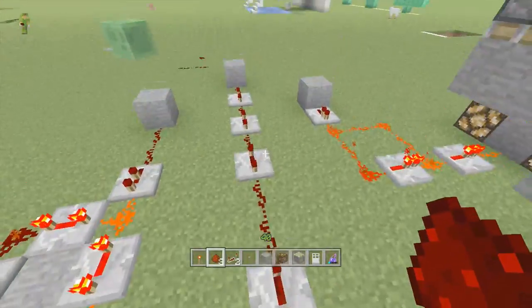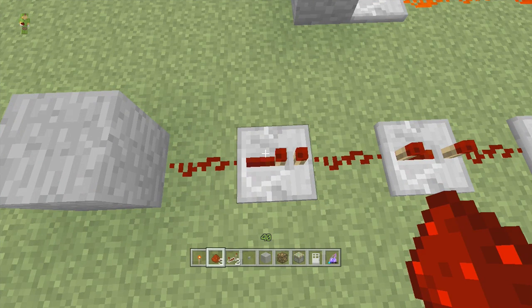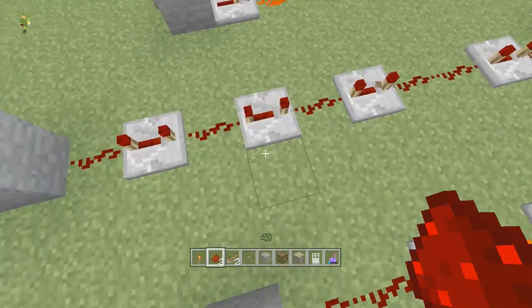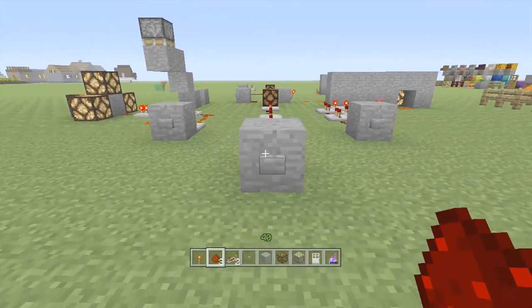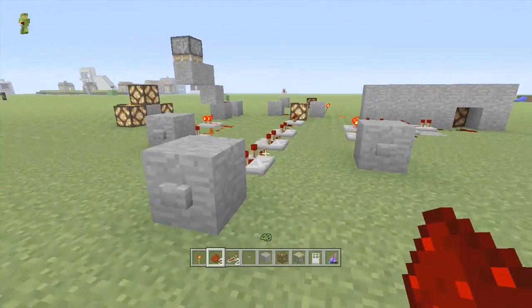You might be wondering why that's important. Basically, repeaters — as well as repeating the signal — also take between 0.1, 0.2, 0.3, and 0.4 seconds to travel across. Which means that this right here, where we've got four of the 0.4 repeaters and six Redstone dust, will actually take 1.66 seconds to cross. So let's quickly show that in action — going from one side to the other: 1.66 seconds.